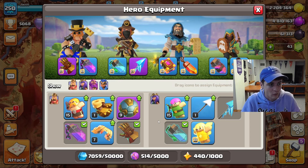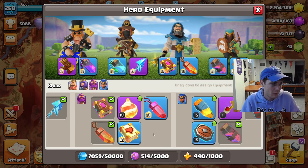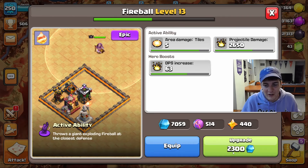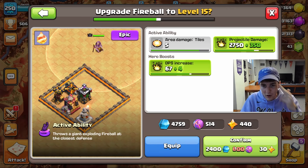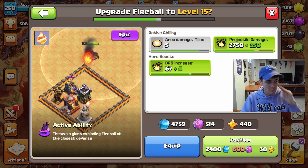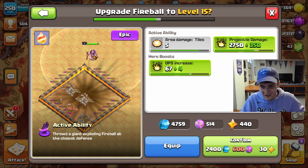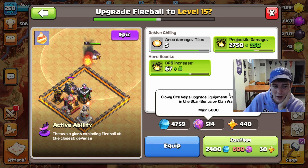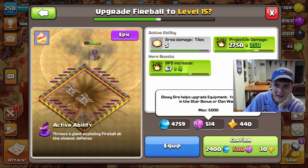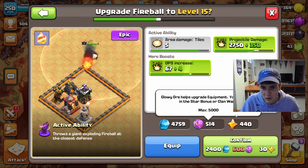We're just upgrading equipment pieces that'll help our other attacks become more usable. I'm going to go here and upgrade the Fireball — not just to level 14 but hopefully 15. Never mind, I can't do 15 — I'm not trading all my glowy ores, I need them too. This is the first time I've run into this issue in a while. Looks like I'm going to have to wait a couple days before I can do this upgrade, but it's going to be a big one.